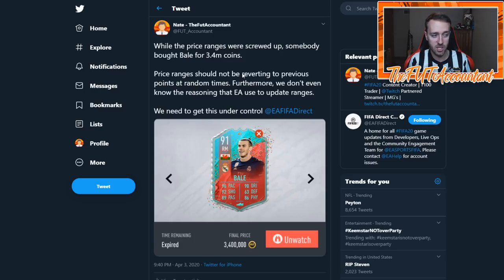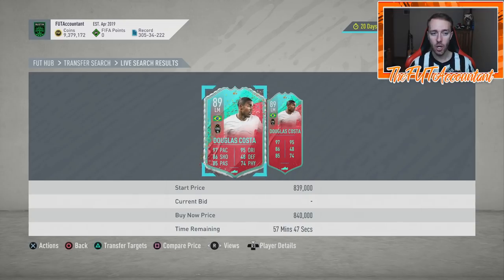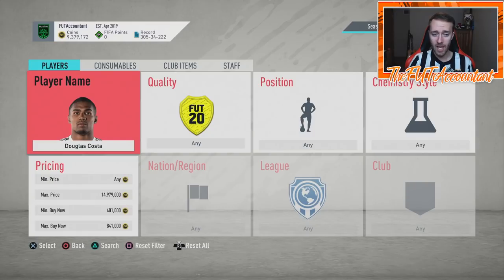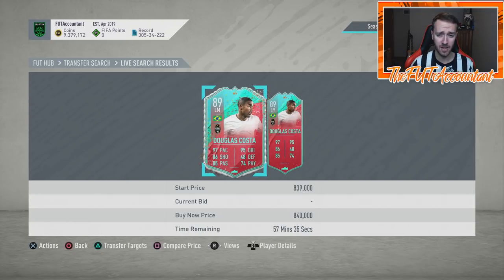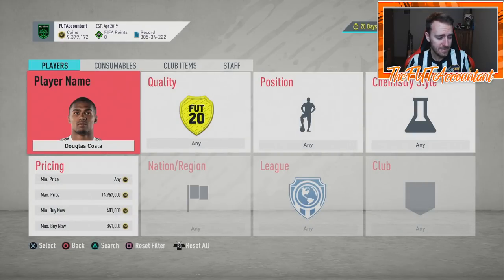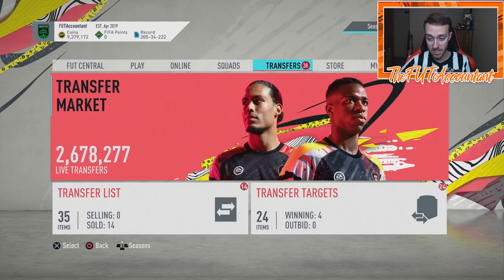That's why I made this tweet tagging EA FIFA direct — because we don't have a lot of information on price ranges. They just change, and we don't know the reasoning or timetable that EA uses to update price ranges. That is something we need to know. I want to know, EA Sports: if you're listening, please give us some information on when and what you look for. Do you look for a certain percentage in price before updating a card's price range, or for a card being extinct for a certain amount of time? Tell us why you do or don't upgrade price ranges at certain times. I would love more info and more openness on that.